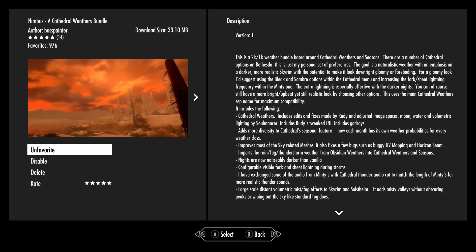I usually use a more bright setting because I prefer to have a bright, colorful game most of the time. However, I understand atmospherically you may want different things. And then it looks like it includes Minty's lightning so that you can have fork and sheet lightning during storms.